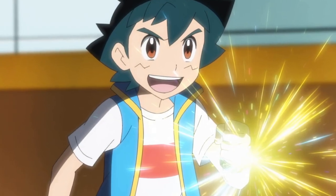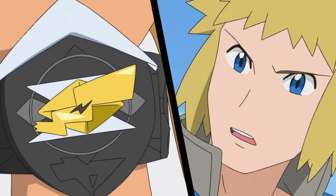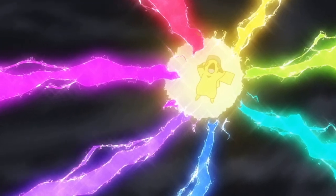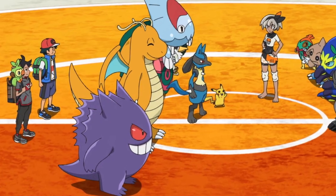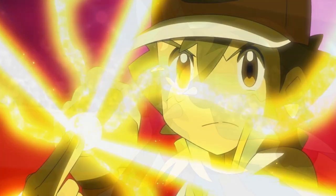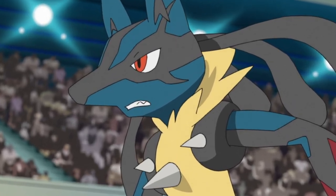So far in the World Coronation Series, we have seen Ash use Z-moves the least — the only time he used them was in his first Ultra Class battle against Valkner. In all honesty, the only Z-move I think Ash will use in Journeys is 10 Million Volt Thunderbolt, which is kind of a shame. As for Mega Evolution, Ash has only Mega Evolved Lucario once in the World Coronation Series and just twice overall.